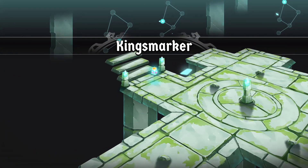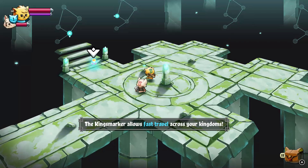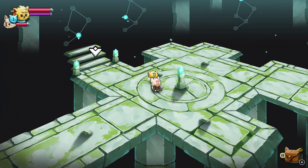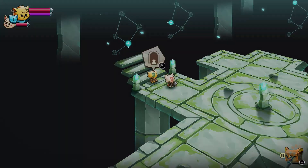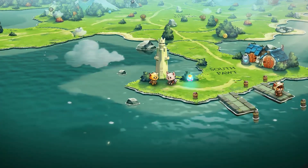Let's see what we got going on in here. Kings marker allows fast travel. Okay. Is that what that is? Oh, that's what these are. So how does it work? Oh, it just takes us to another spot.